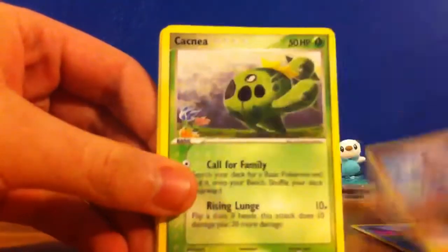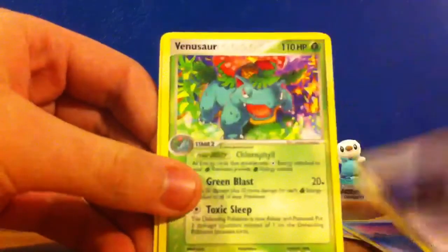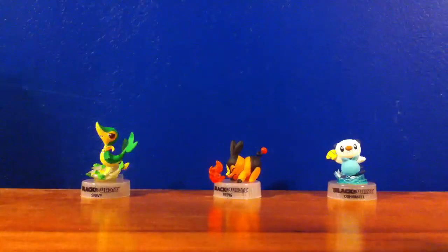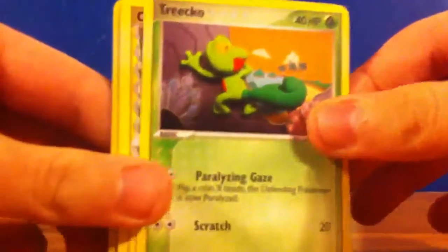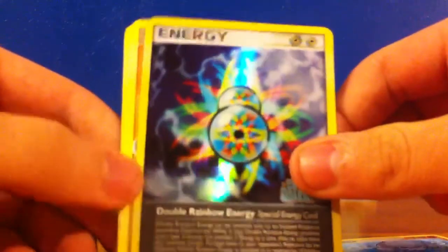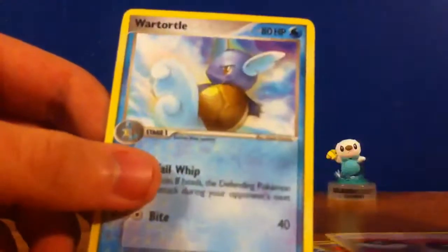Okay — Mudkip, Meditite, Cacnea, Torchek, Wingull, Tessitation Crystal, Venusaur Non-Holo, Gulp-In, Holland Circle. Okay, three more packs — these shitty pulls. Tricot, Charmander, Pneumel, Mudkip, Meditite, another Double Rainbow Energy which I already have, Medicham, Dual Ball, Wartortle.